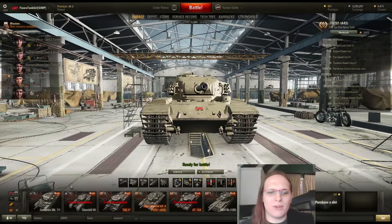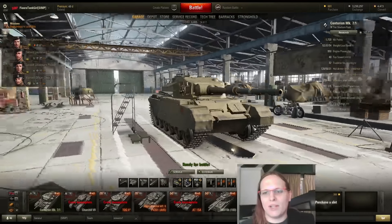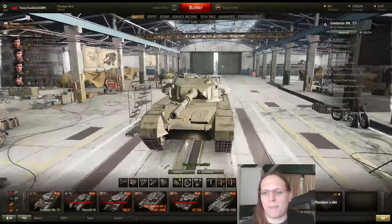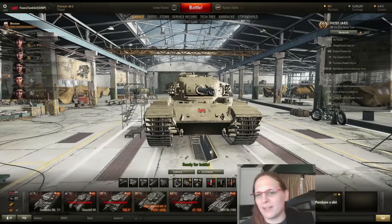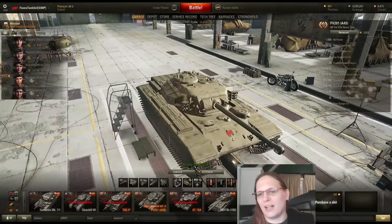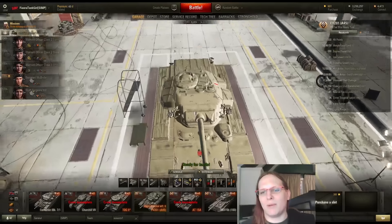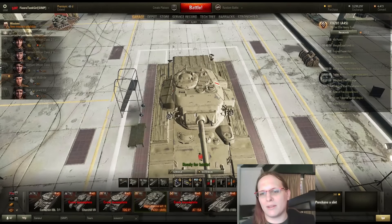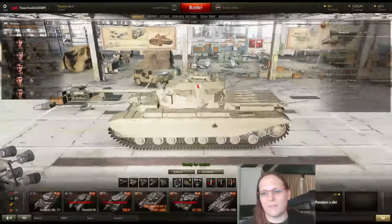The turret configuration is the same as the Centurion 7-1, which is pretty bad. Unless they hit the gun mantle, they have a good chance of penetrating. You really have to manipulate the gun mantle and rely on it. The area right next to the mantle is pretty weak, the area up top is pretty weak, down below is pretty weak — all of that is weak. So that's the armor.